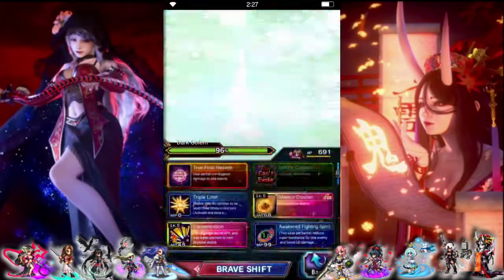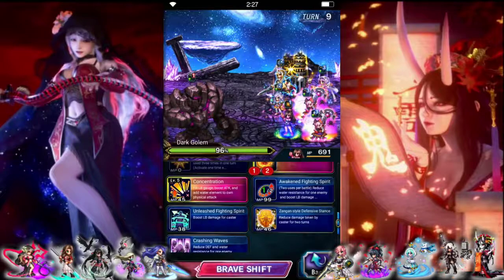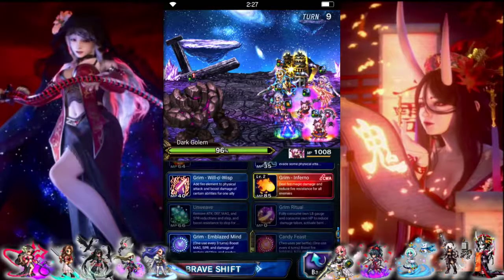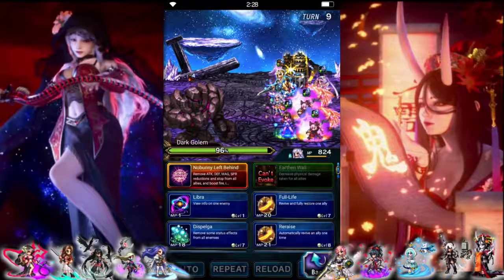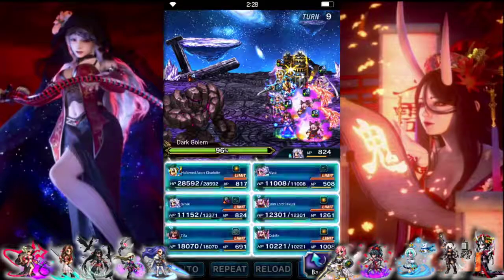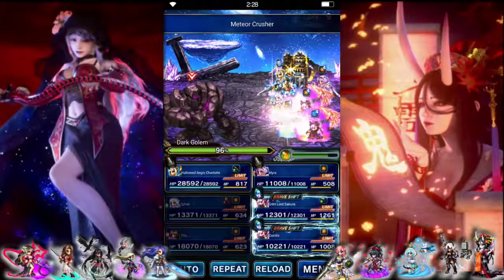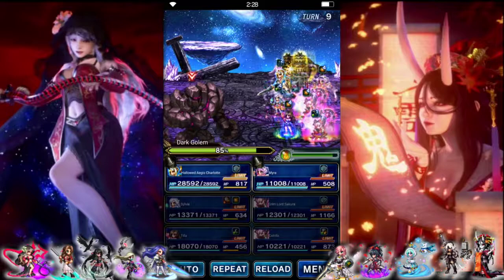Tifa: we'll prep her stuff — double SR and then just a Magnus. Grimlord: one webbing and a double blade. Same thing — webbing, double blade. Sylvie: let's do her power-up buffs and keep physical mitigation up. Not too bad — right before the first threshold.